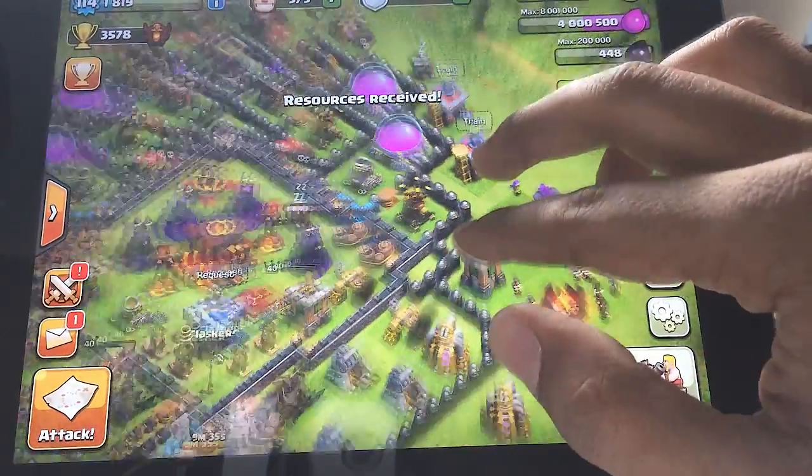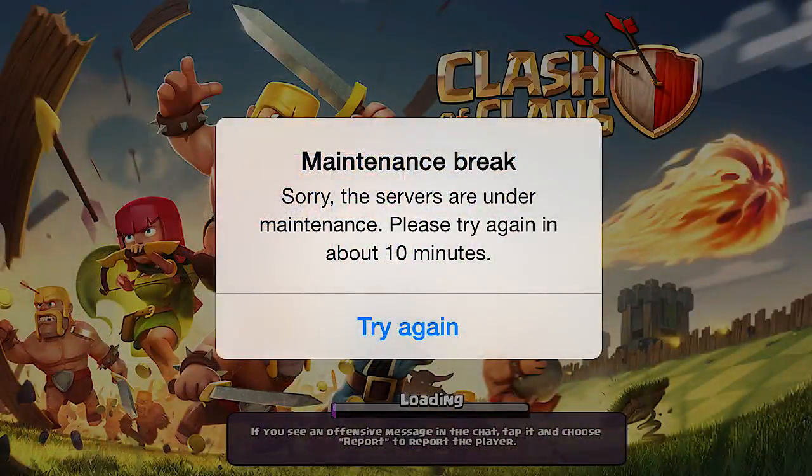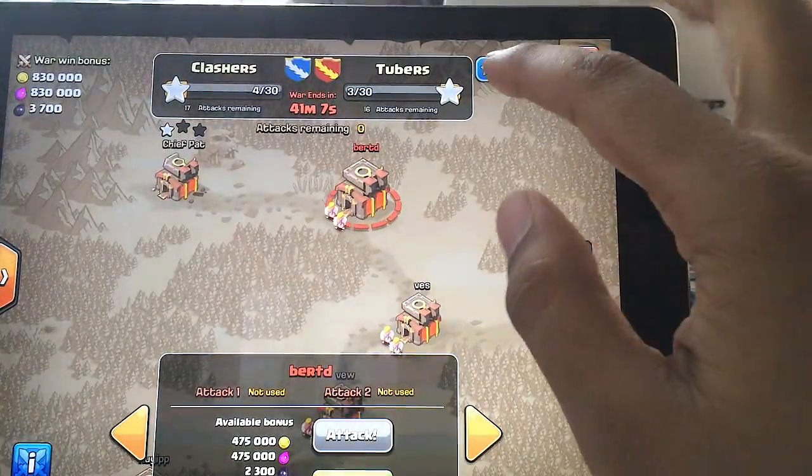Just a reminder — when you're attacking someone in Clan Wars and the game has a maintenance break, you don't have to worry, because the game will pause. They will also extend some time for you and allow you to get back into the game as if it never happened.